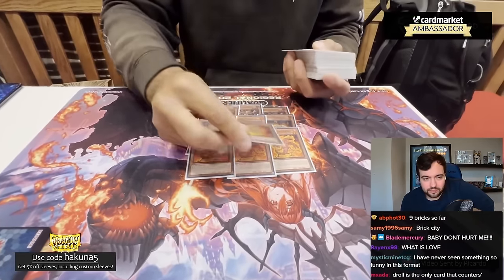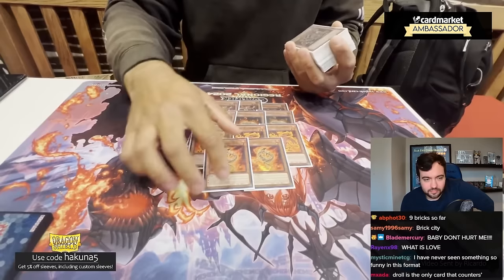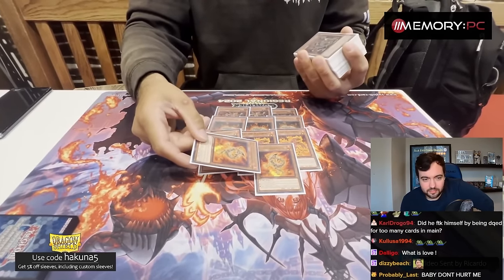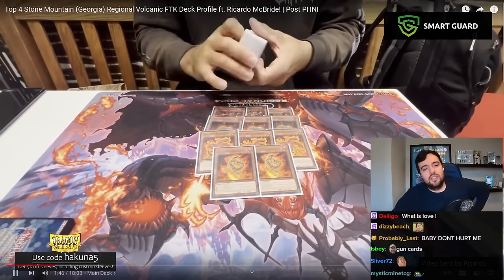One of the very strong members of the Volcanic package is Rimfire. He has two effects that are both once per turn when he hits the grave. You can banish him to send a Volcanic monster from your deck to grave, or you can banish a Blaze Accelerator card from your field or grave to...